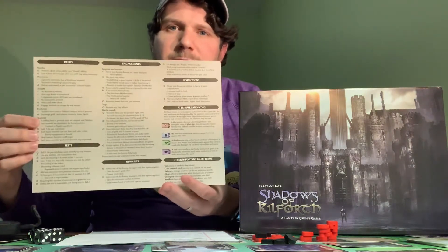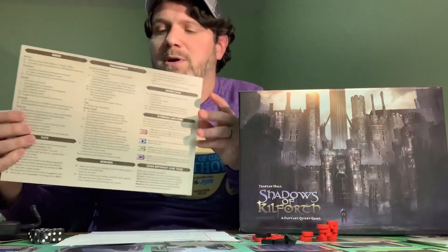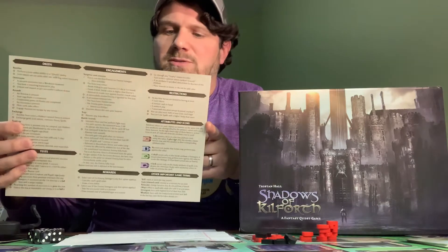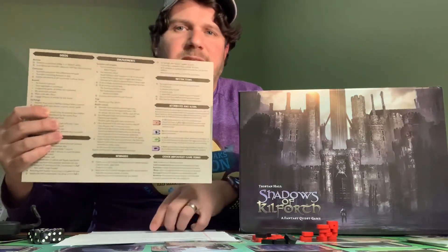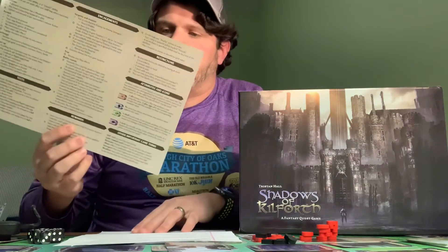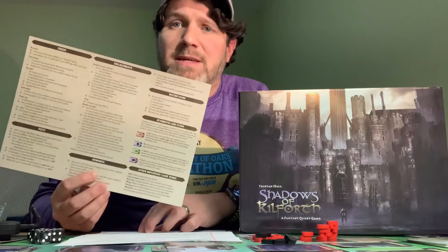For starters, the reference sheet. There's a lot of stuff on here, a lot of text. I know that in the Pimp My Shadows upgrade pack you can get this as a bi-fold sheet — it looks like they folded it into threes so it's more like a pamphlet. But this isn't really a reference sheet if there's this much information on it; it's just a mini rulebook. It is nice to have around, but it is still way too big in my opinion, and it's missing two incredibly important charts.